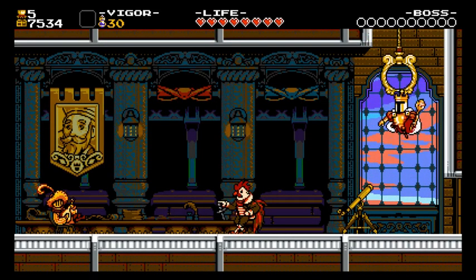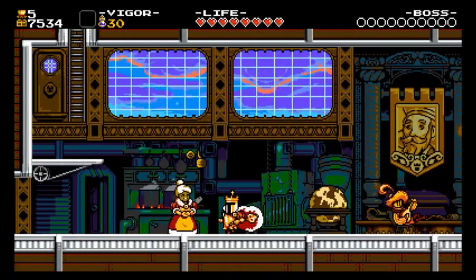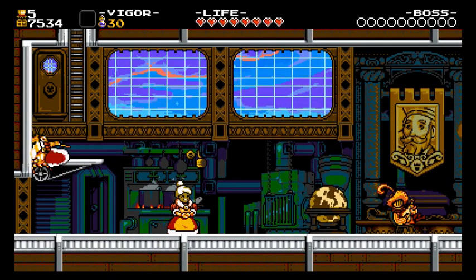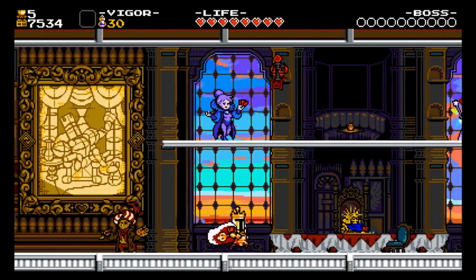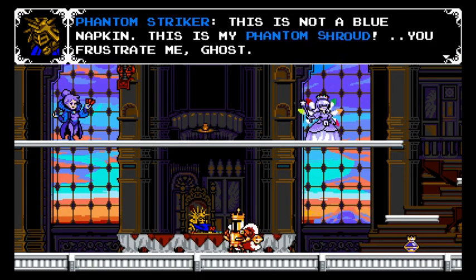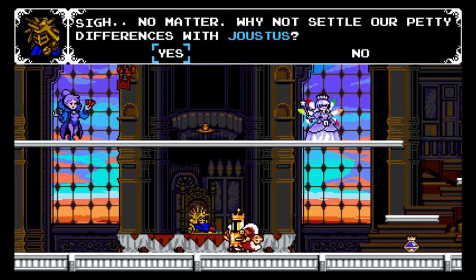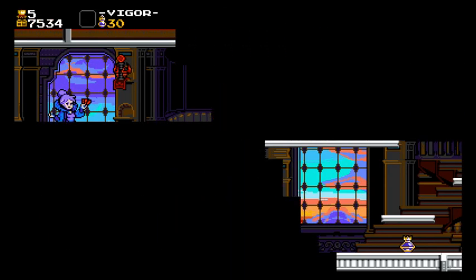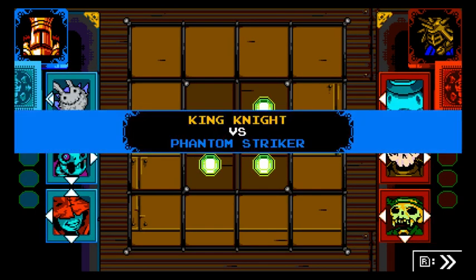If this is anything like the previous boss, I'm betting he's up here ready to play a game of cards. Yep, he is — let's go. This is not a blue napkin, this is my phantom shroud. You frustrate me, ghost. No matter — why not settle our petty differences with joustice? Yes, let's play. I'm always good with a nice game of cards. King Knight versus Phantom Striker.